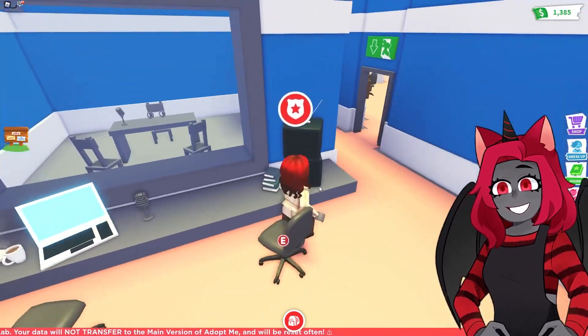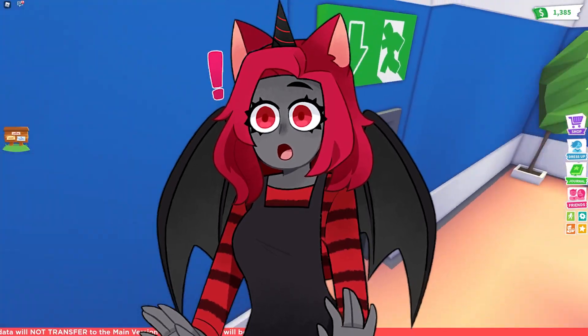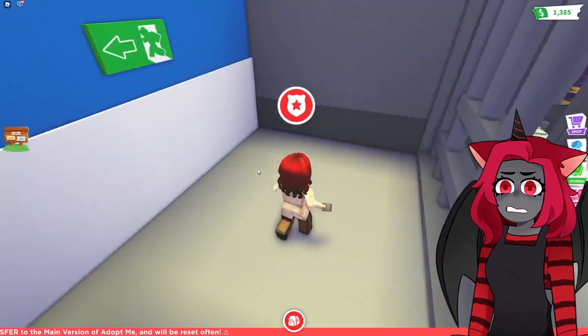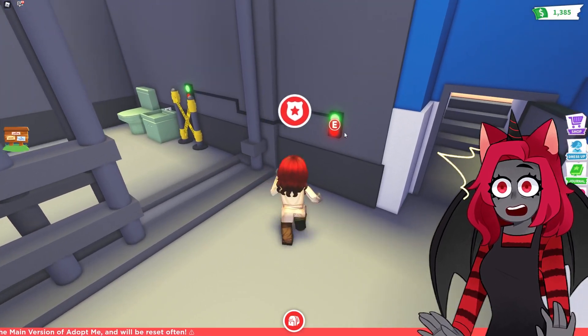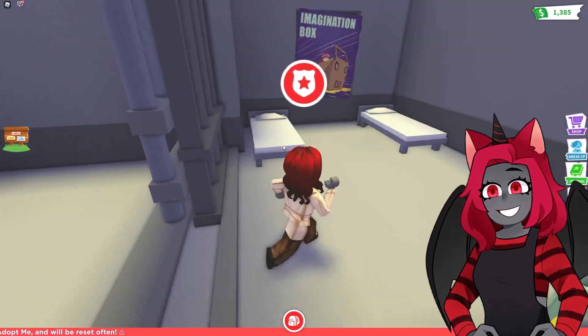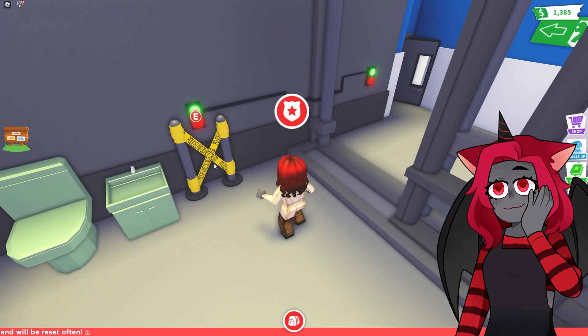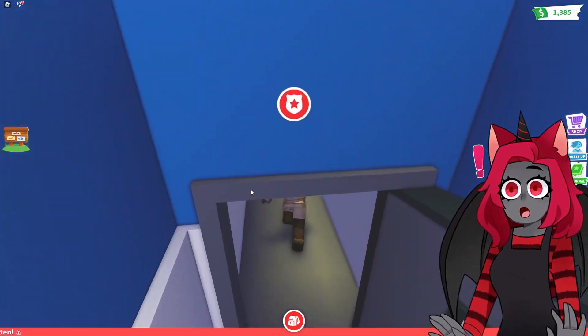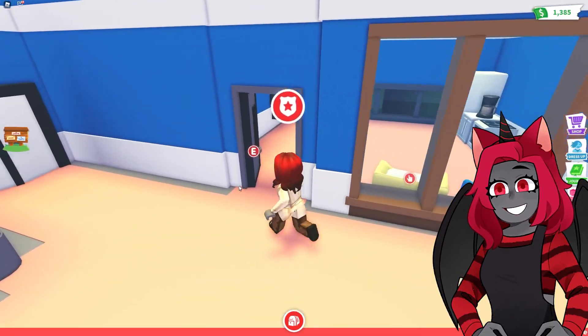Maybe they're still working on it — it is a test server after all. That would be the interrogation room, and people can see you through the glass right here. You have water and stuff in there. Oh my gosh, this is gonna be so cool. And what's down here? The cells! You can close and open them — that is so cool. They even have the police 'no crossing' tape!